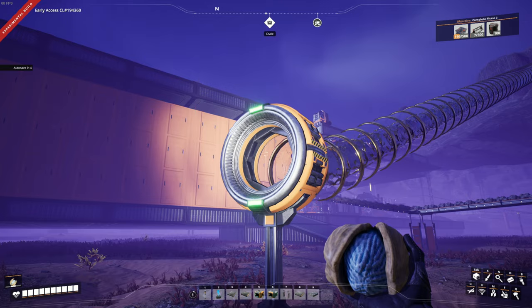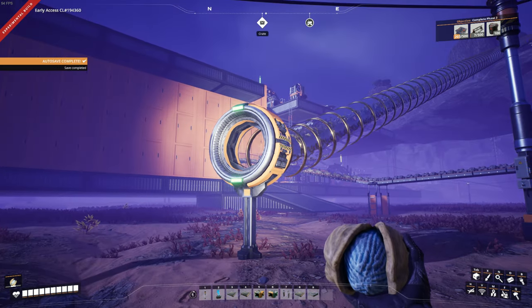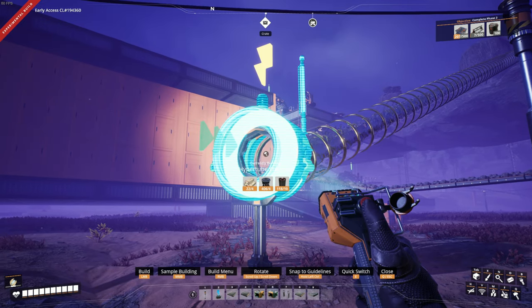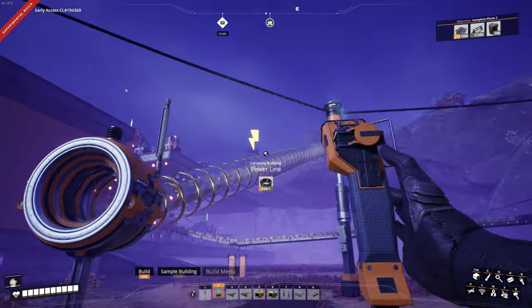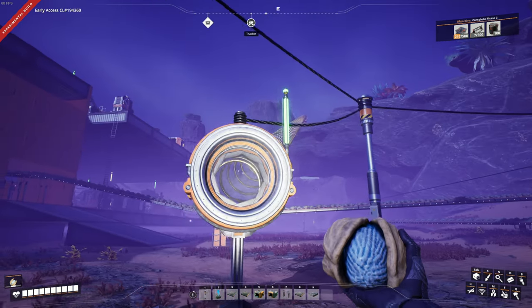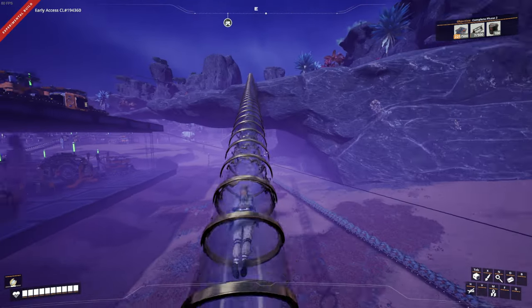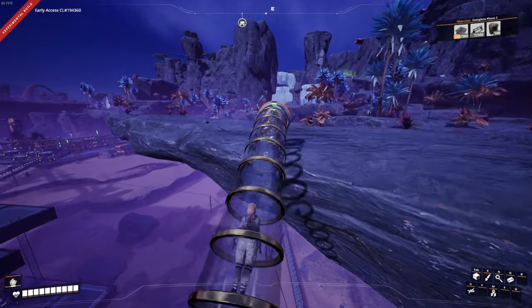Do these things not need to be powered anymore? Do I have to look up how to use hyper tubes? Oh wait — you have to put the entrance on to the support. Third try, almost had to look it up. There we go — let's ride it up and hopefully it doesn't shoot me off the other side of that platform. I've missed hyper tubes — these things are awesome.